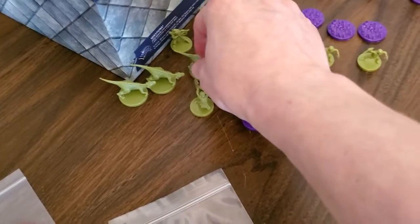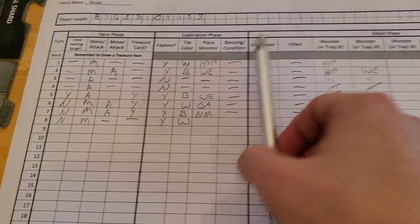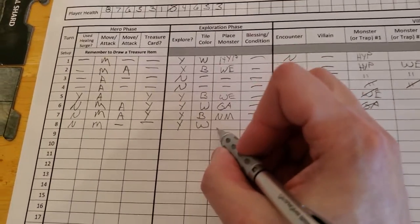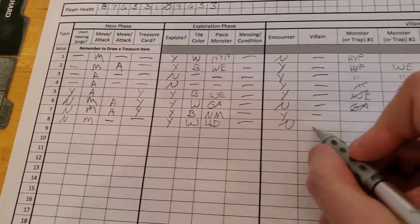We'll place that onto the mushroom stack. So we got a Hunting Drake — an HD. There are no conditions. We will not get an encounter. No villain.